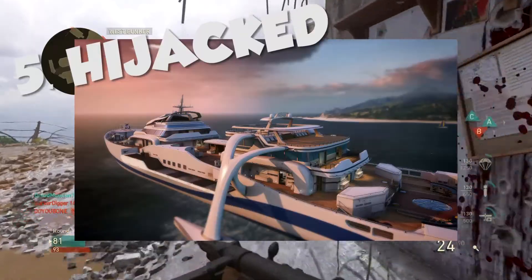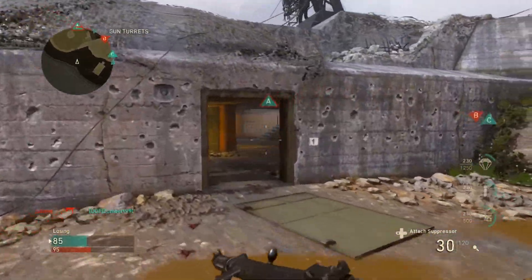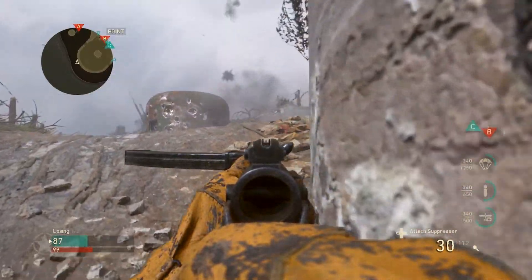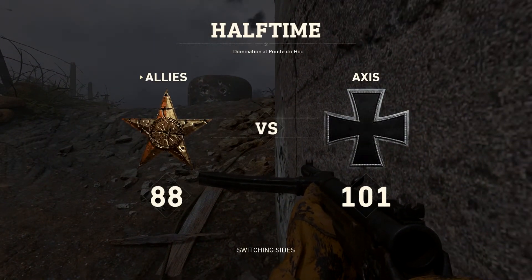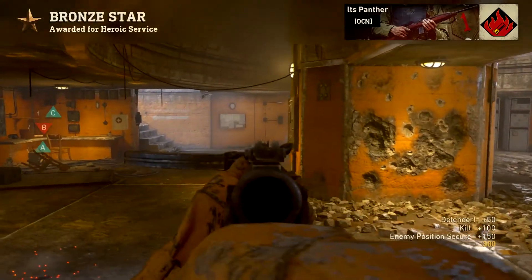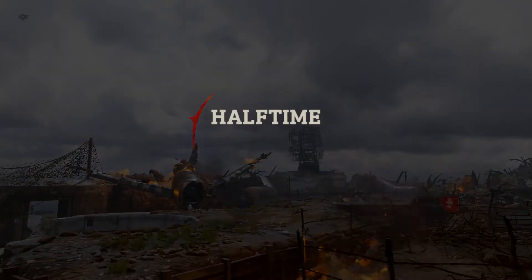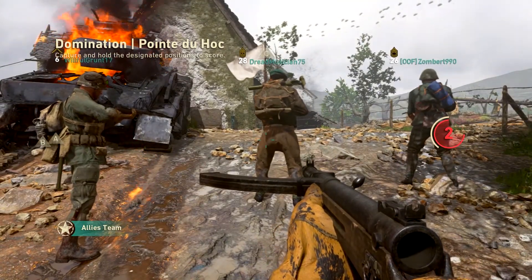Coming in at number 5 we have Hijacked from Black Ops 2. Hijacked was such a fun map — so close quarters and so much fun. In the Blackout images we've seen sea areas, so they could totally throw Hijacked in there, maybe on the outside edge of the map. I'd love to drop into the middle, fight up top, run underneath the boat, then pop up and start slaying everyone. Skyjacked from Black Ops 3 was not as good — I want Hijacked from Black Ops 2.